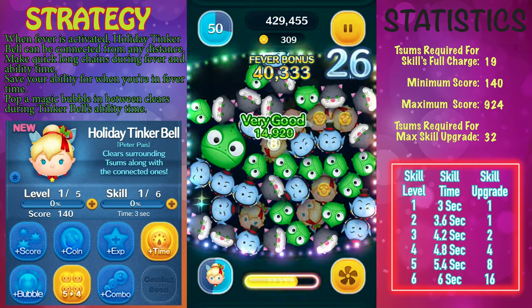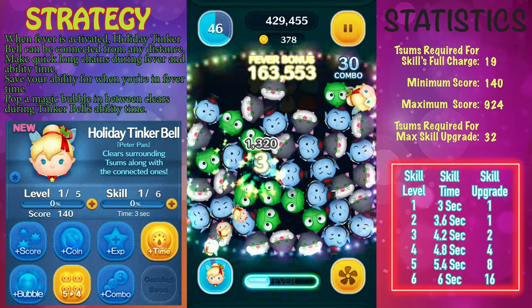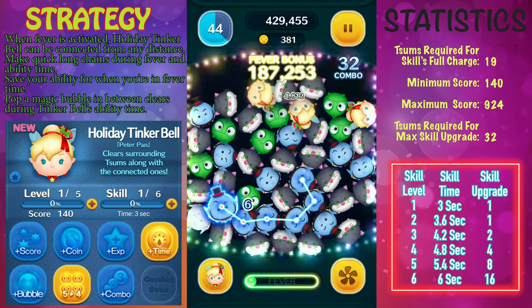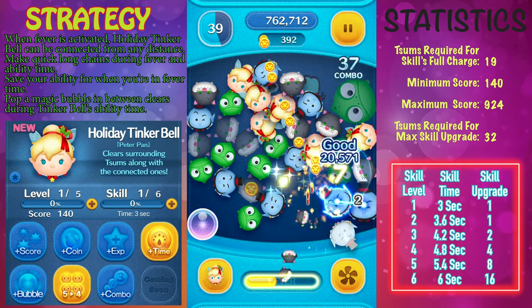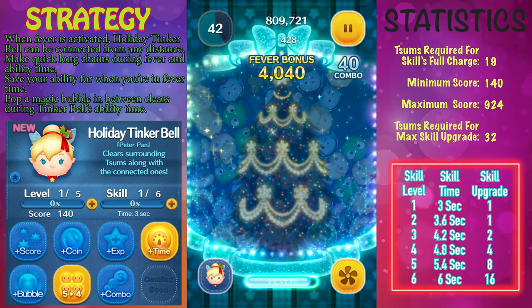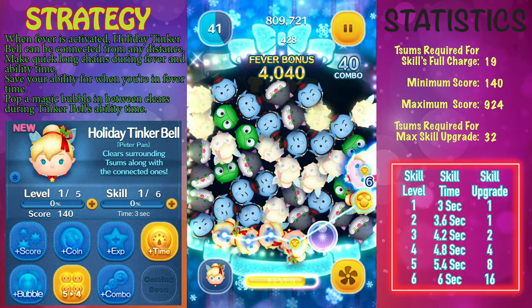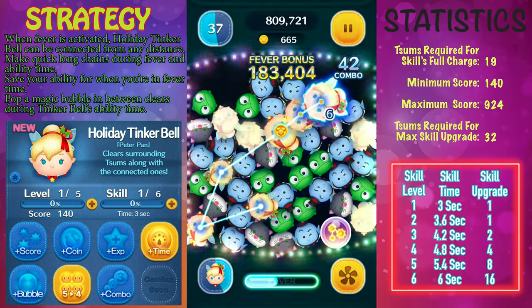The game demonstration you're watching right now is a skill level 1 game demonstration. If you want to fully charge up Holiday Tinkerbell, you will need to clear a total of 19 copies of her off the screen. Her minimum score is 140 with a maximum score of 924. And if you want to get her to skill level 6, you're going to need to get a total of 32 copies of her. From a scoring perspective, she's okay.